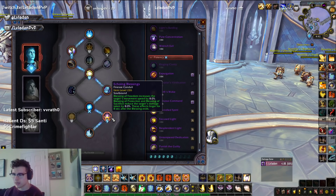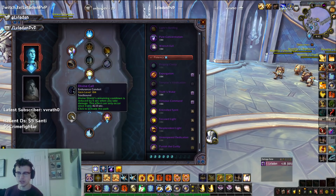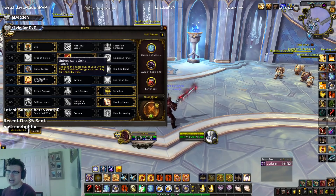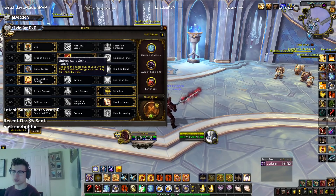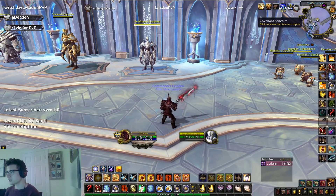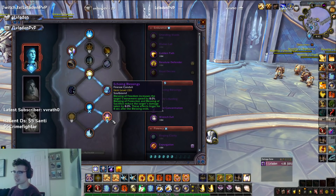The big plus side to this is the damage reduction on Sac. Extra damage reduction on Sac is amazing and it lasts after. Same with Bop. The only other Conduit we'll ever rarely swap into is Divine Call. And if you have a low Divine Call, like me at 184, it's not super worth it. But Divine Call combined with Unbreakable Spirit, with a higher Divine Call than mine, you can get your bubble to around a 2 minute 45 second cooldown — it can get pretty low. But not with a 184 — if you have a 184, just run Echoing Blessings every time.